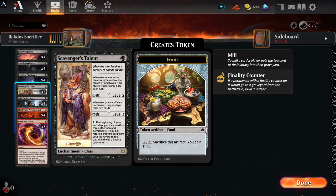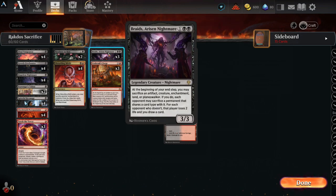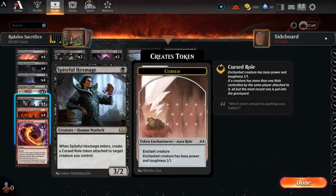Scavenger's Talent: whenever one or more creatures you control die, create a food token. This ability triggers only once a turn. Level 2: whenever you sacrifice a permanent, target player mills two cards. At level 3, at the beginning of your end step, you may sacrifice three other non-land permanents. If you do, return a creature card from your graveyard to the battlefield with a finality counter on it — good for Rotten Mouth Viper or maybe Braids. Spiteful Hexmage, a 3-2 for only one mana. The drawback is you have to create a Cursed Roll token and attach it to a creature you control, giving it a base power and toughness of 1-1. So if you play this on turn one, he effectively makes himself a 1-1 instead of a 3-2.